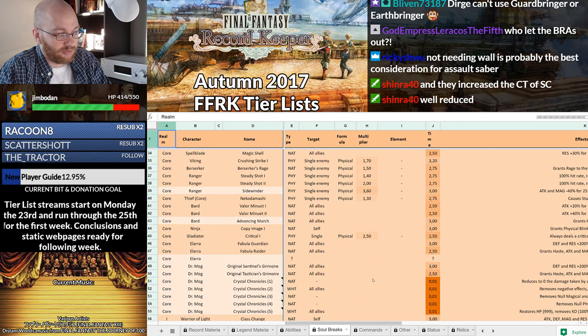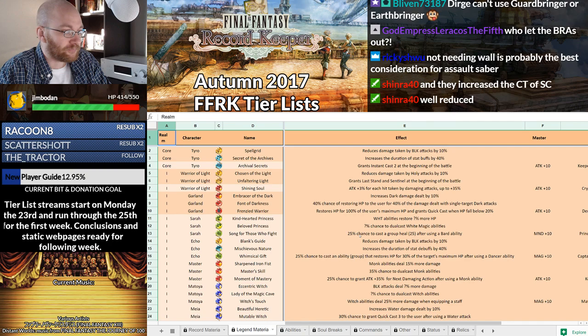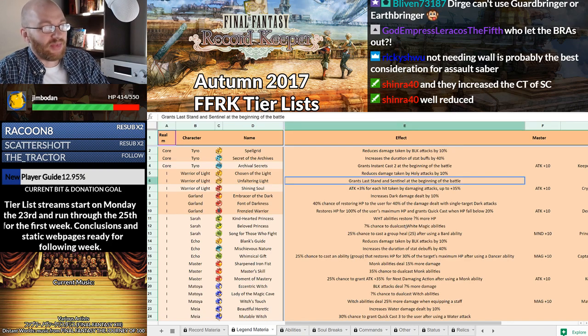It's good enough to be an assisting Soul Break for Warrior of Light as though he actually needed one — to ensure that he's S tier after looking at his chain. He also has a USB as well. Going into his Legends area, it grants Last Stand and Sentinel at the beginning of the battle.